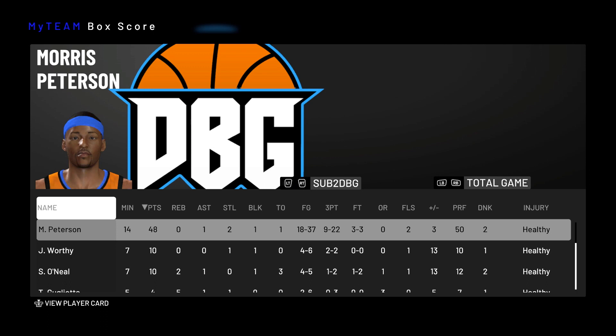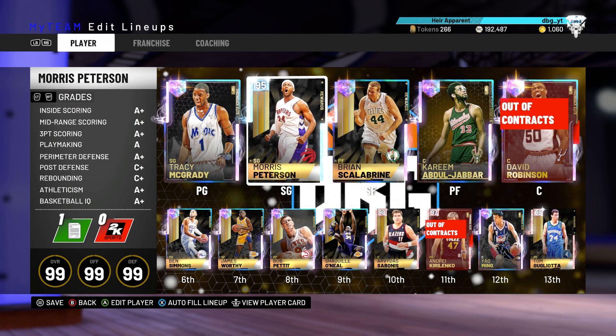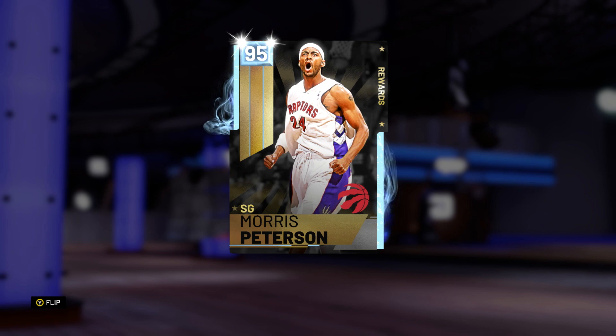MoPete had 48 points — a little bit under 50% from the field and 50% from three. Second half not the best, but first half 10 of 19, 7 of 11 from three. First quarter 5 of 9 from three — he was about 8 of 12 going 0 for 4 to start the game, then absolutely killing it. 48 points on not terrible shooting isn't bad. MoPete is absolutely fantastic in MyTeam — easily a top 3 reward card after all the opals, especially after Gugliata and Sabonis. Thanks for watching, please like, comment, and subscribe.